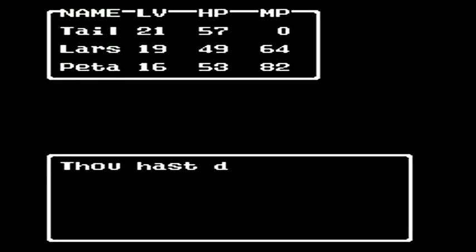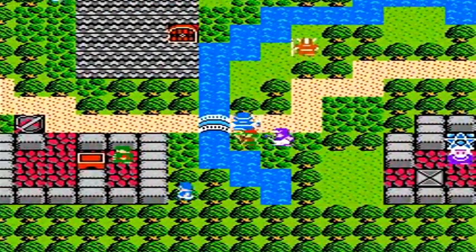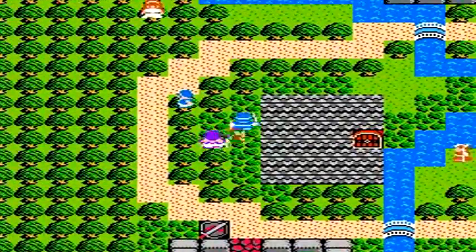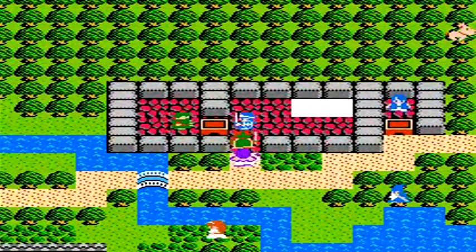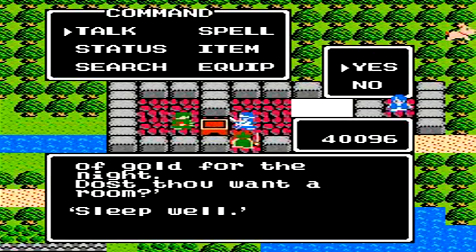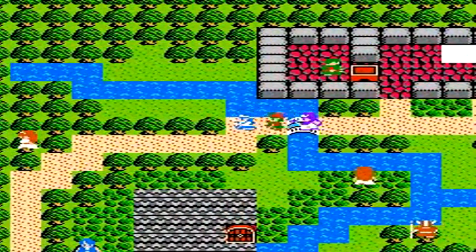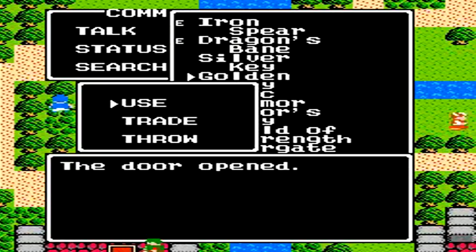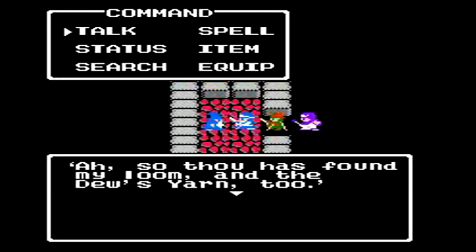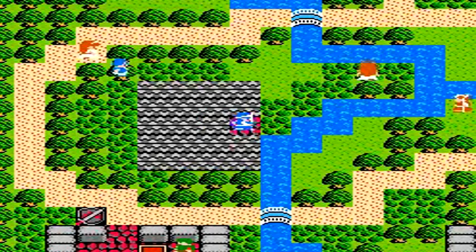So now we just got to get rid of this dumb orc, and once again we can try to get to this town. Hooray! Welcome to Ton — the town where the water gate lies. First things first, we're going to rest up. 120 gold coins — before, that would be really expensive, but now it's nothing. We're going to head in here, use our gold key, open the door, and inside we talk to this wizard. He tells us to come back in a day or so, and he will make us the flying water cloth.